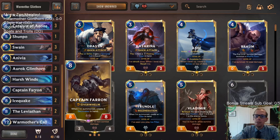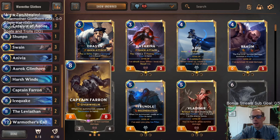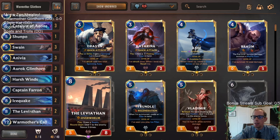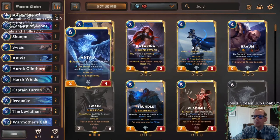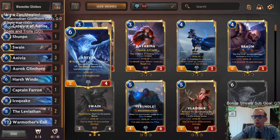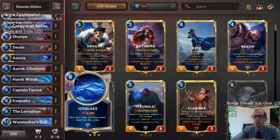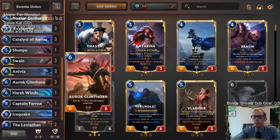If we play War Mother's Call and get something, then next turn we get Captain Farron and the three Decimates, and we have all our mana. Leviathan is a play trigger so it won't just summon a Swain, but having Leviathan in play is always awesome. Then we have our combo: Anivia can attack and do one damage to all enemies. We also have Ice Quake and Avalanche doing damage to all enemies, and then Glinthorn can attack and stun all of those damaged enemies.